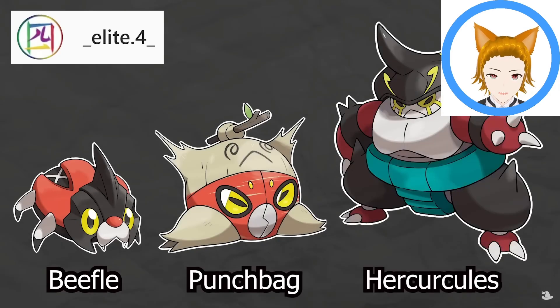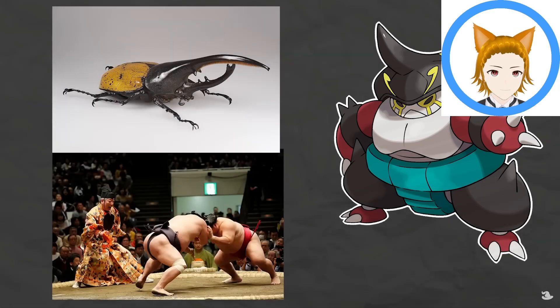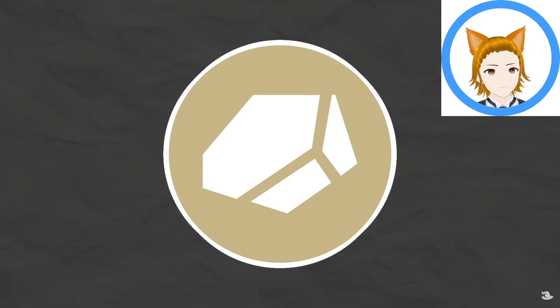For the fighting type, I chose Beefle, Punchbag, and Hercule's from Elite 4. Beefle and Punchbag are based on combat training tools, and Hercule's is based on the Hercules beetle and sumo wrestlers — Hercules beetles compete during mating season similarly to sumo wrestling. Beefle spend their lives training, fighting trees or rocks if no Pokémon are available. Punchbag can take any impact without pain but gets mad if you hit its mouth, and the more hits it takes the stronger it becomes when it evolves. Hercule's tests strength against Hariyama and Heracross.